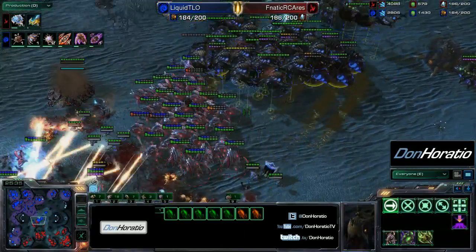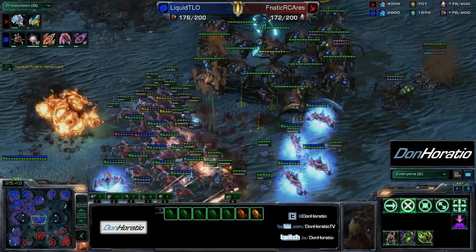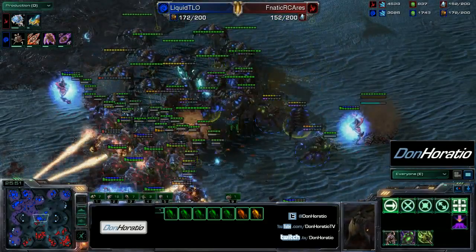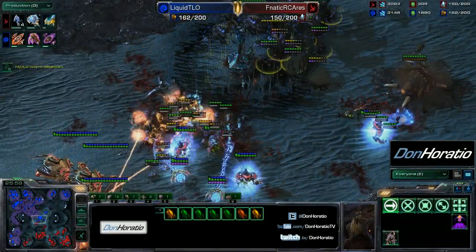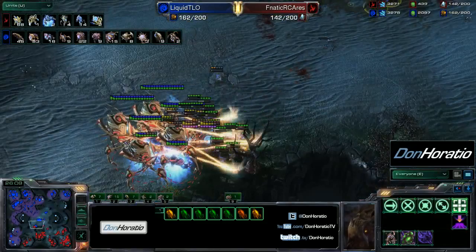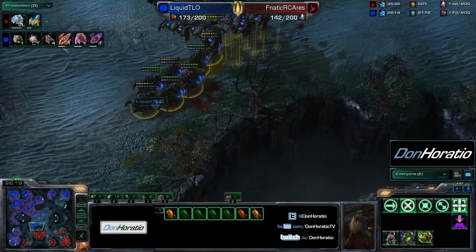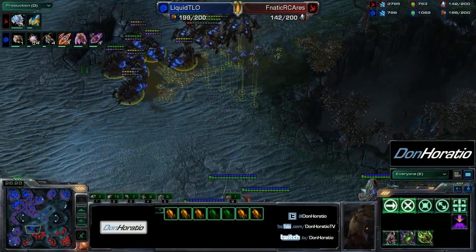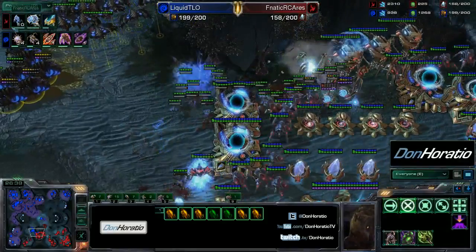There's still some energy on the remaining few infestors, but another good blink in targets more broodlords. TLO overextends a bit despite having a very strong army, and his broodlord count is getting significantly taken out. But all the blink stalkers of Ares are going down as well — 14 stalkers morphing in at once so he can replenish those numbers very quickly, much faster than TLO can replenish broodlords. TLO still has 15 broodlords and 9 infestors despite how much supply he lost. TLO continues to upgrade — plus three missile attack for infested terrans, plus two melee attack, 14 corruptors on the way, and plus two flyer attacks.